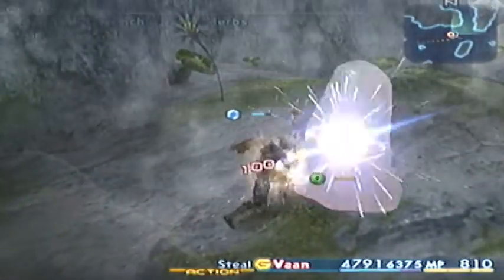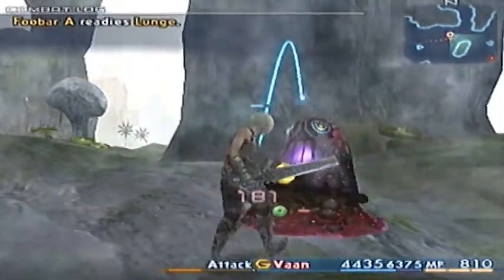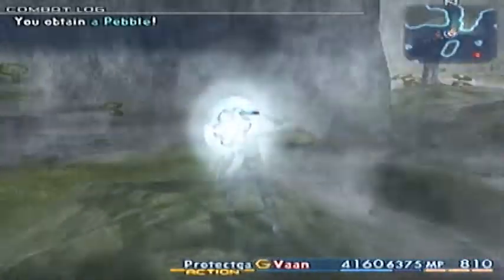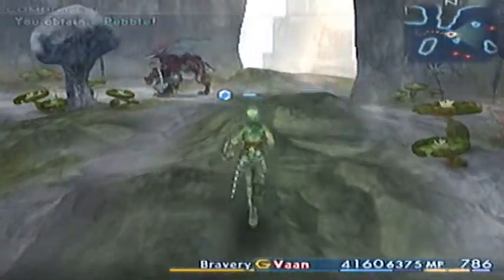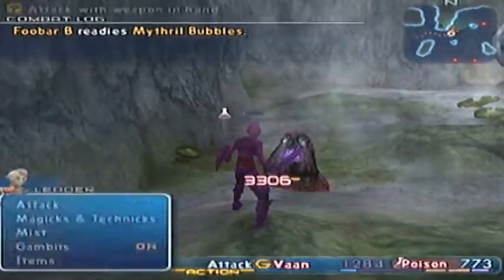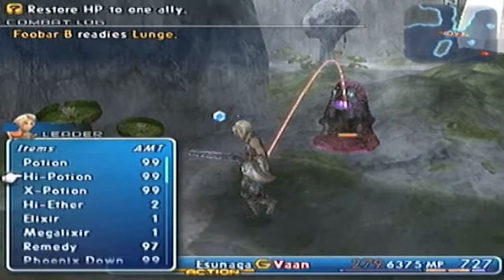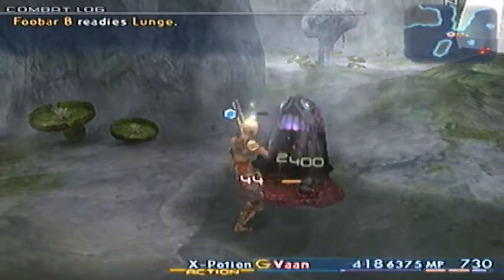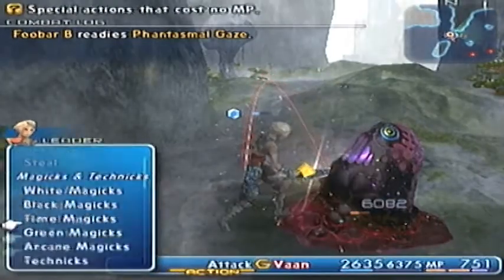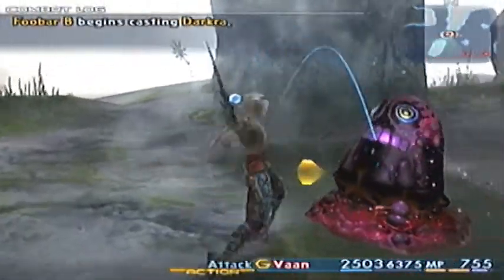You don't necessarily have to kill them but you need to steal. A bunch of Eco Herbs - nothing useful. You need four Sagittarius Gems and you can get them from steals - it's actually an uncommon steal, so it should be relatively easy. Also worth noting: with Monograph drops from monsters, it doesn't matter whether you chain or not, because Monograph drops aren't affected by chaining. It's basically pure luck. I'm going to go get myself four Sagittarius Gems and meet you all back at the bazaar so we can finally get the Sagittarius Bow.